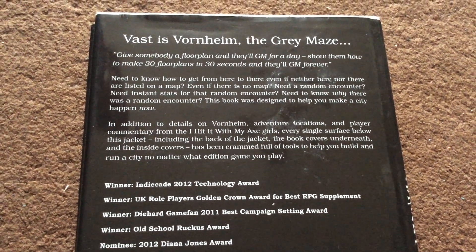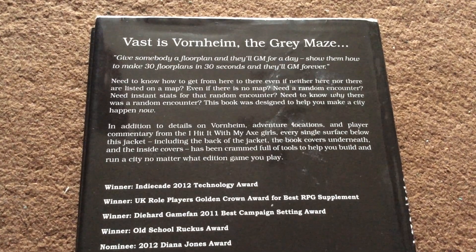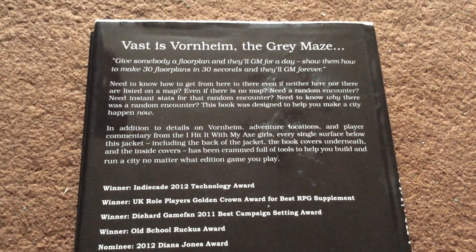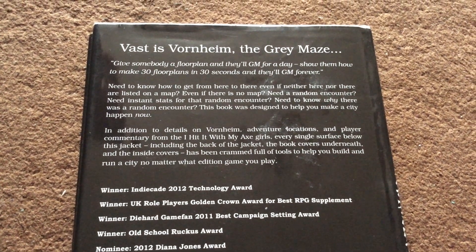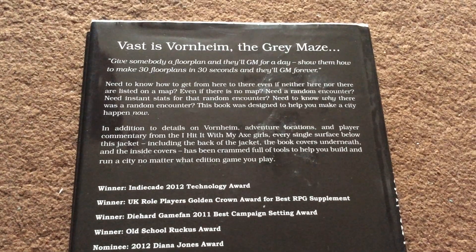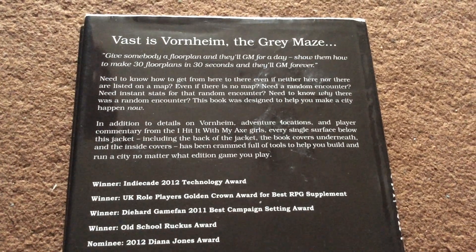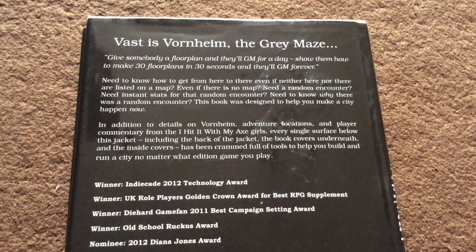Vast is Vornheim, the gray maze. Give somebody a floor plan and they'll GM for a day. Show them how to make 30 floor plans in 30 seconds and they'll GM forever. Need to know how to get from here to there, or even if neither here nor there are listed on the map? Even if there is no map? Need a random encounter? Need instant stats for that random encounter? Need to know why there was a random encounter? This book is designed to help you make a city happen now.